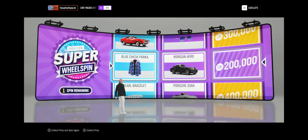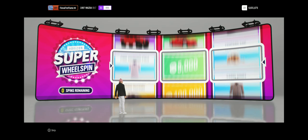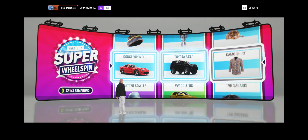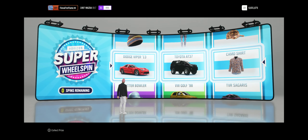300k, a Morgan Arrow, and a Blue Czech Parka — I don't know. Last one, come on. A Biker, 1837 — I don't know what that is.